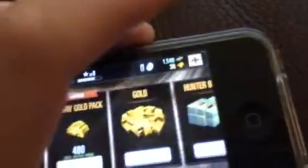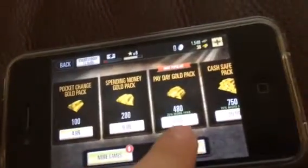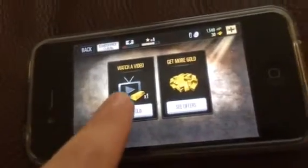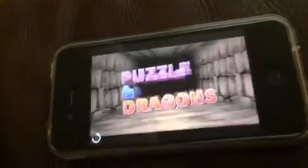So just hit that and you get more gold — free gold. Then you hit 'watch a video, get gold' and it makes you watch a minute-long video.